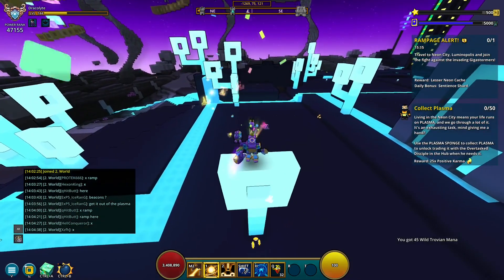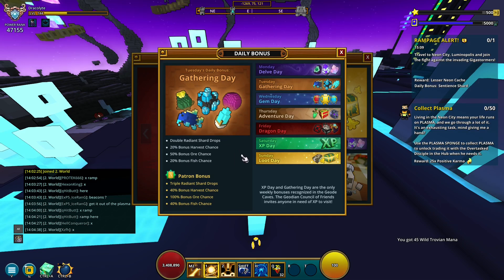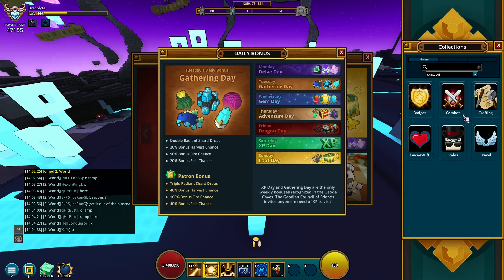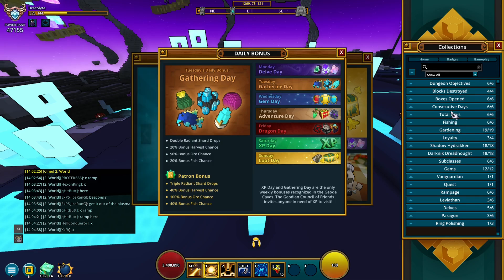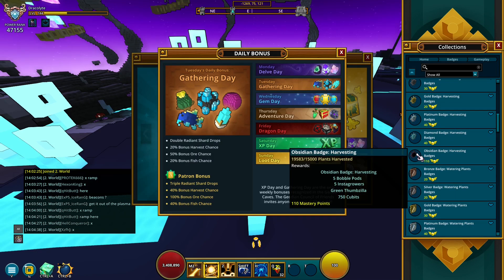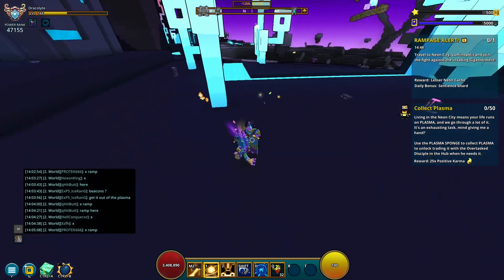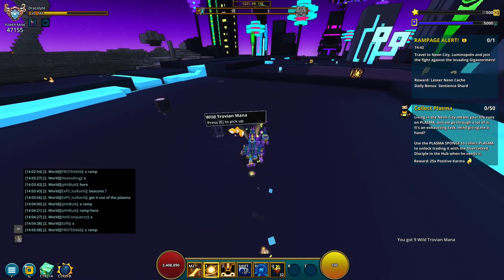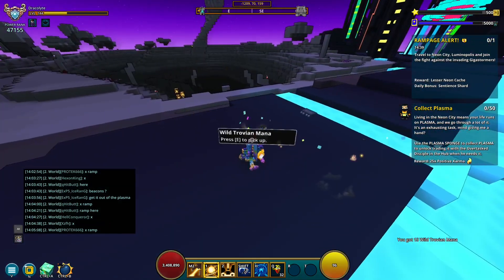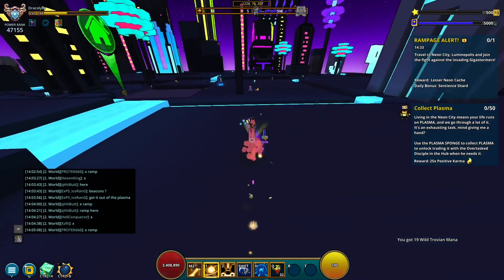I'm not entirely sure that gathering day — Tuesdays — affects this one. It is loot day on Sunday, but I have no idea if that actually does anything because there are some interactions with picking this up and the gardening system. When you pick up some of this stuff it actually works towards the gardening harvesting badge, and it also works with the weeds for positive karma. But in any case, you are going to get enough just by running around here. The potion is the essential thing that really boosts it.